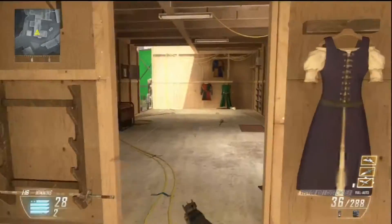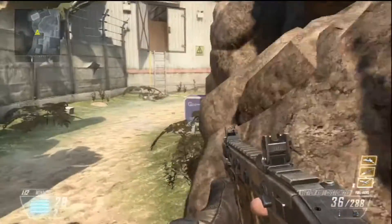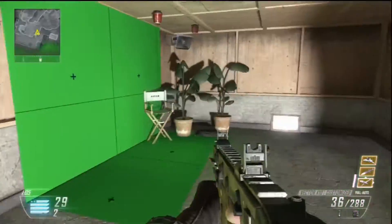Have you guys downloaded these maps already? I'd really recommend taking them offline just for a go, to see how you get on and how it feels, so you can figure out the best gun setups for you to use. Oh, it's the Green Room — that's quite lovely.